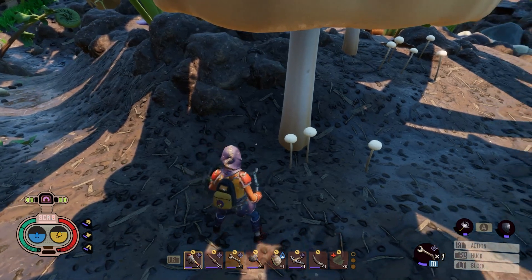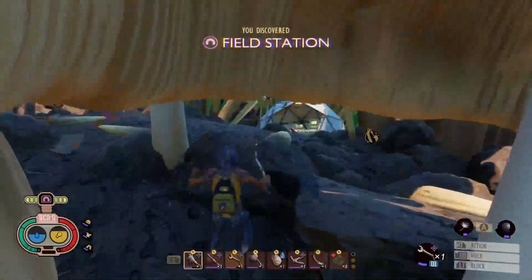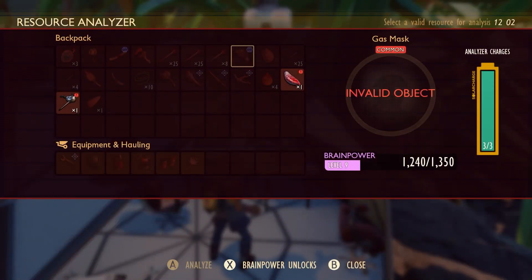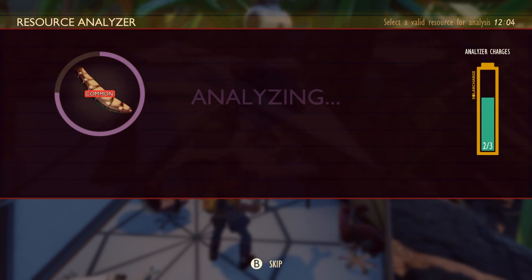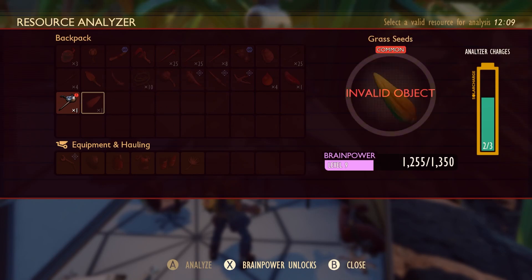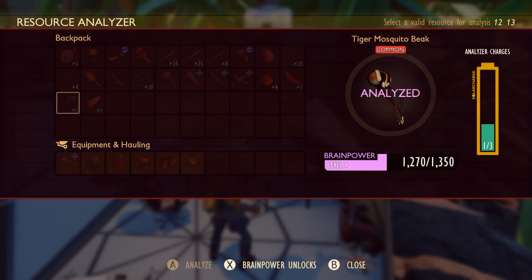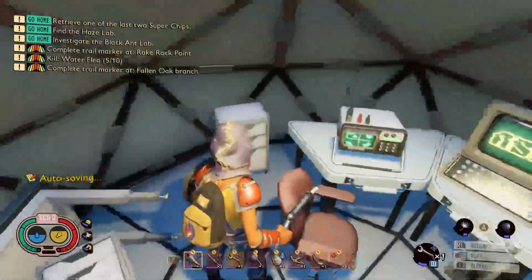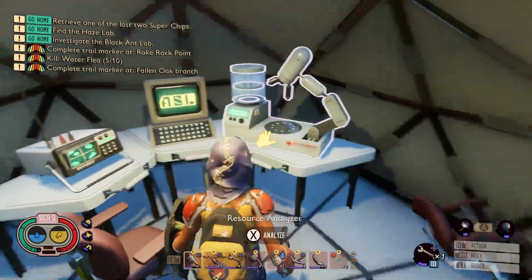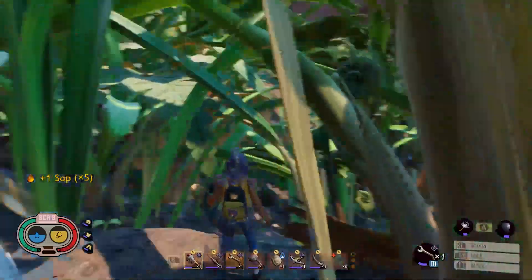This is a dangerous area — even my armor is taking a bit of a beating. Build station! Let's do some analyzing while we're here. He hasn't got any granola bars or a little tape or something? Nothing.